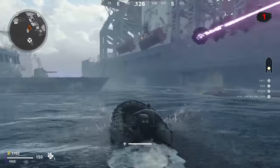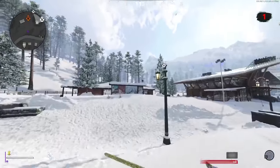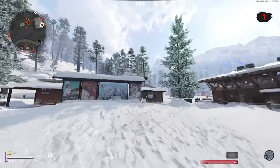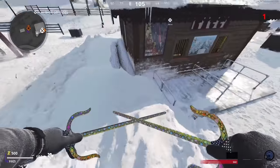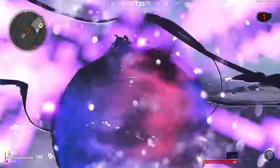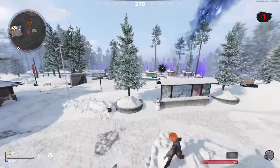To explain this better, when you spawn into a game — as you can see in the Alpine gameplay — I actually spawned in front of one of these orbs straight away and all I had to do was run up to it and hit it. You can hit it up to three or four times, depending on the orb itself, until the orb decides to shake and move to a different location.